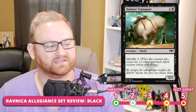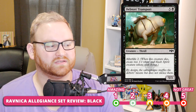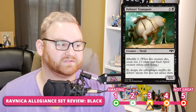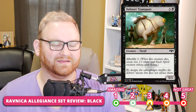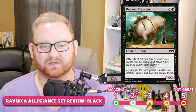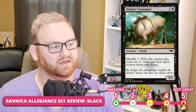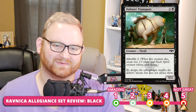Next, we have Deader's Transport — a 6-mana 5/3 with Afterlife 2. Afterlife is the Orzhov mechanic: when this creature dies, create two 1/1 white and black spirit creature tokens with flying. A 6-mana 5/3 that can trade with something powerful and then become two 1/1 flyers — not bad at all. It's a 3 in Limited — a good bomb that hopefully trades and gives you flyers. For Standard, it's a 5; just too expensive.